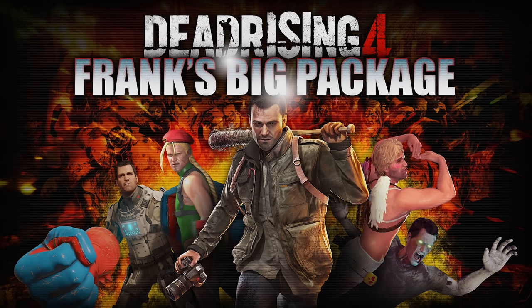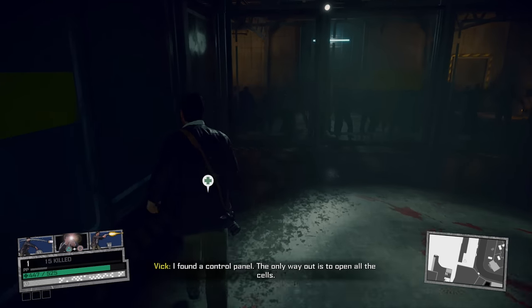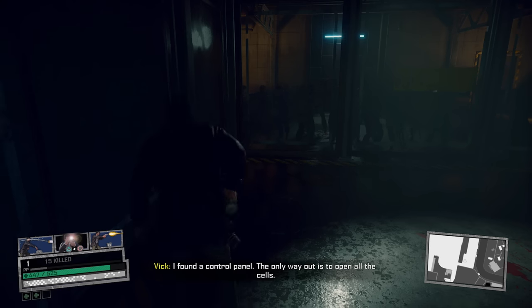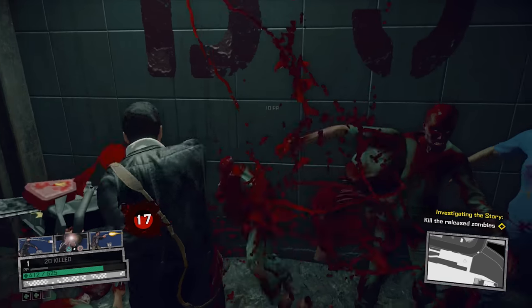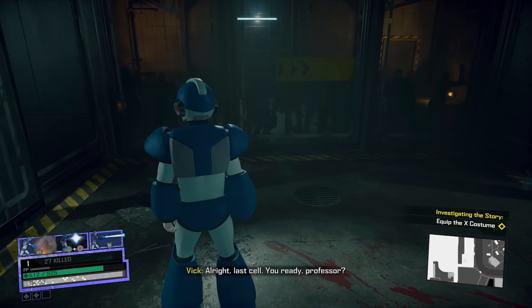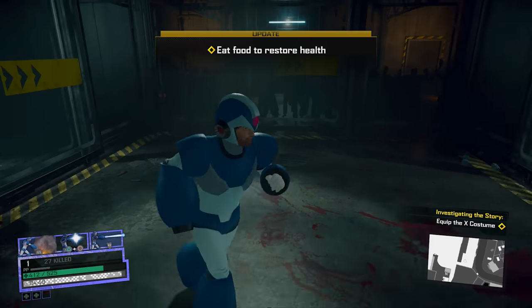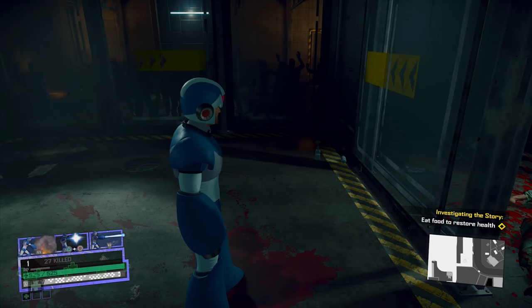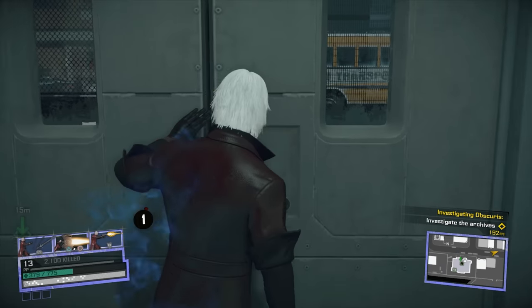Today I'm actually looking at Frank's Big Package — Dead Rising 4 coming out finally for the PS4. It has every bit of content: every item pack DLC, the Frank Rising story campaign, add-on Rising Dead Golf, the new Capcom Heroes campaign changes, and a number of gameplay improvements. For anyone who owns this game already on PC or Xbox, you're going to get Capcom Heroes and the gameplay fixes free. For PS4 owners, this is for you — $49.99. Let's see how it did.